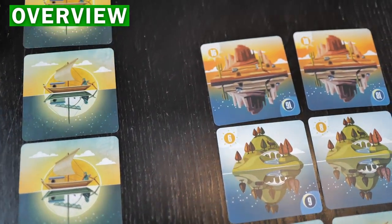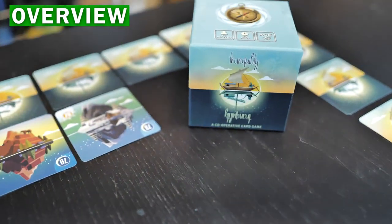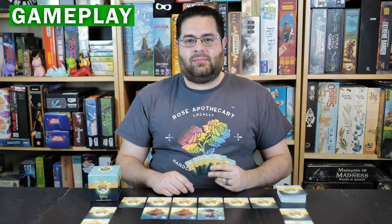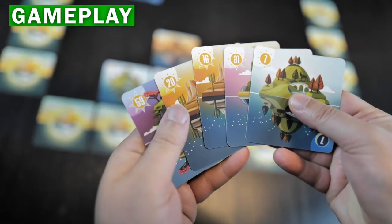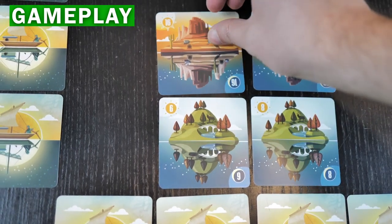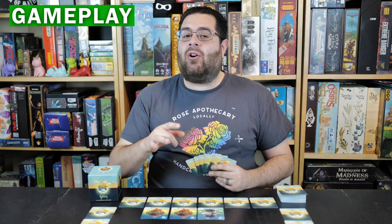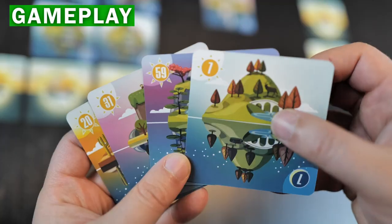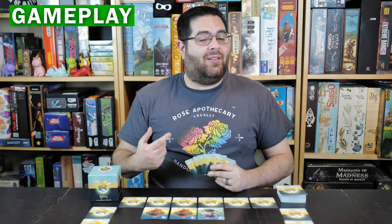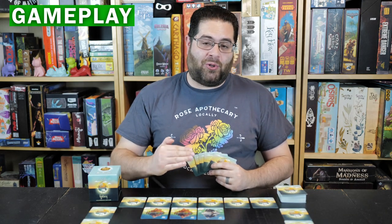Tranquility is a cooperative hand management game where you and your fellow players will be placing cards in ascending numerical value in an attempt to complete the grid and win the game, but without talking on your turn. You're going to be placing one of your cards into the grid from left to right and bottom to top. When you place, you have to check the horizontal adjacent cards and discard cards equal to the difference between the card you've placed and the lower of those two, meaning you really need to worry about managing your hand and your personal deck before you run out.